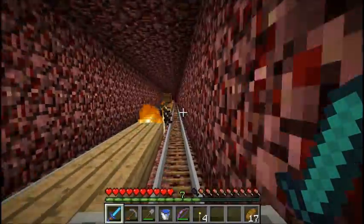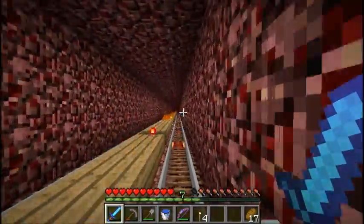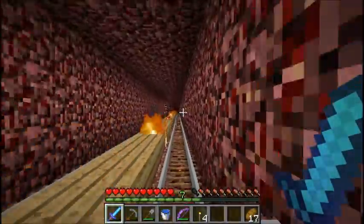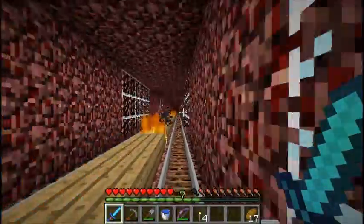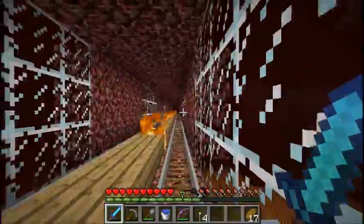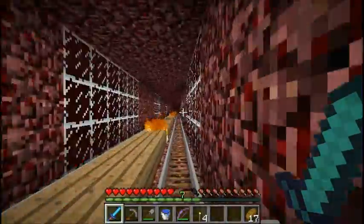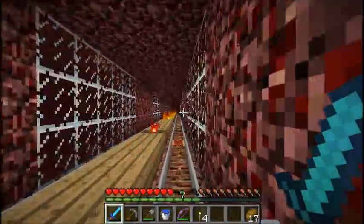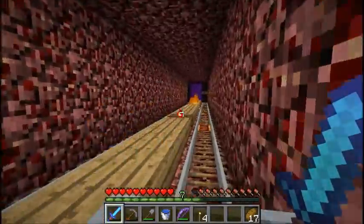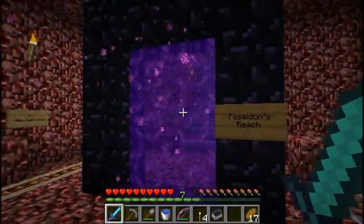We're reaching the end of the rail. Over here is the official start of the 1.0 terrain generation — this was all built post Minecraft's official release. At least the rail was built, and it wasn't opened and we didn't activate the portal until 1.0 came out. So it's only in this back area of the nether that you're going to find nether fortresses. There's nothing further back — that was all generated before they were put into the game. This here is the Poseidon's Reach portal.